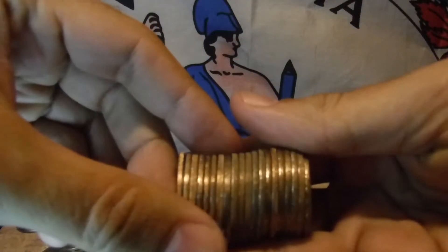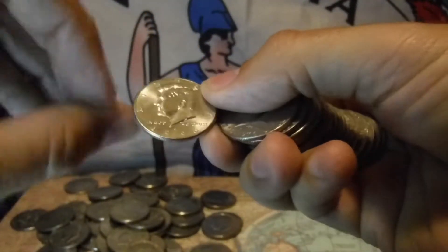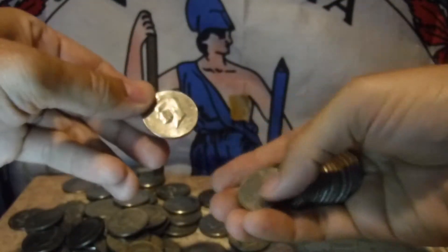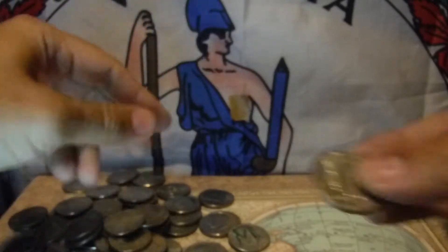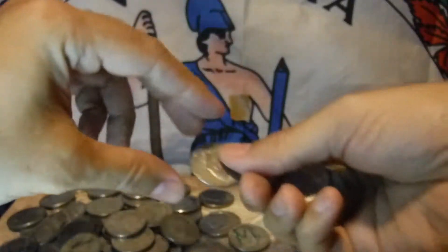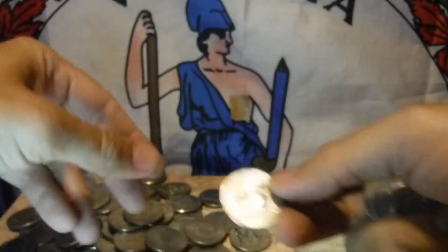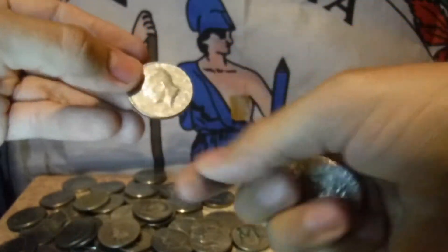So let's see if we got anything there. I don't see anything interesting by the edges. A couple of them are pretty shiny — that 96 is beautiful. Lots of Bicentennials today. I'm kind of hoping I can get that file off my camera of my last half dollar hunt, because I was actually able to find a box of 500 coins, and I found one 40% silver and three not intended for circulation.